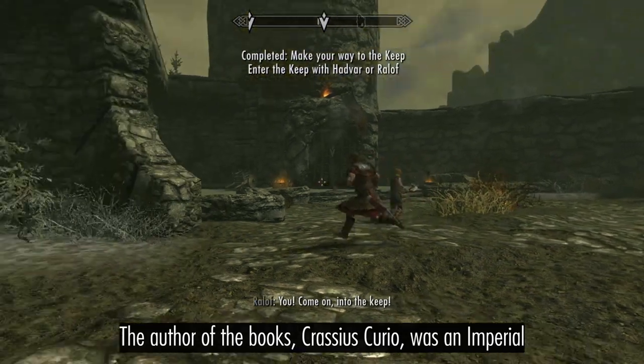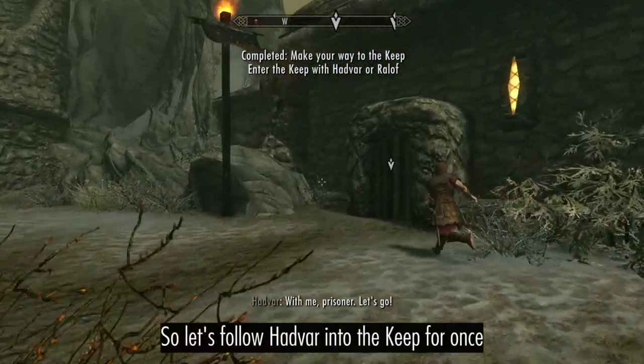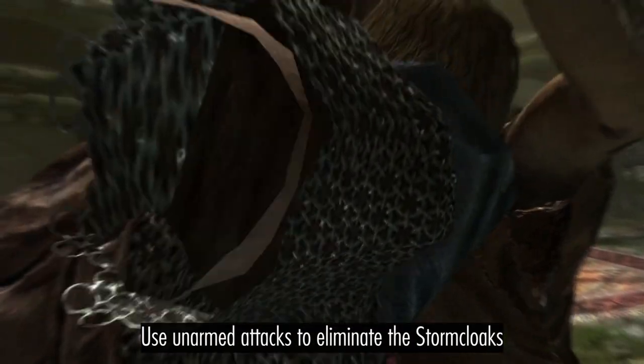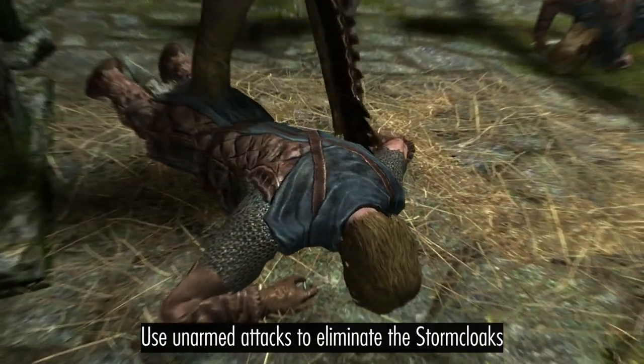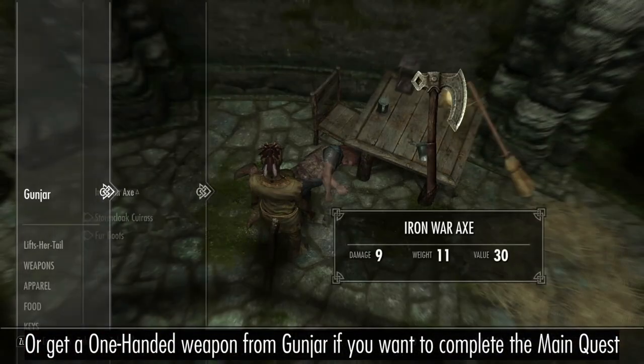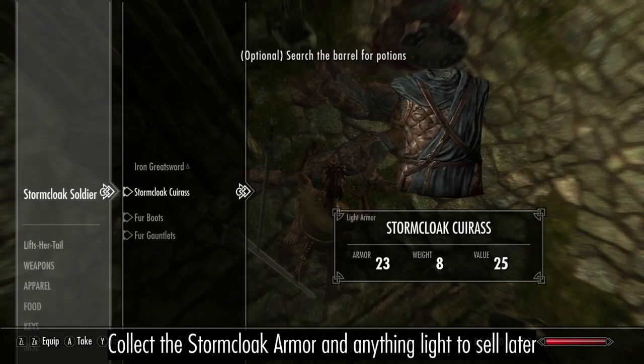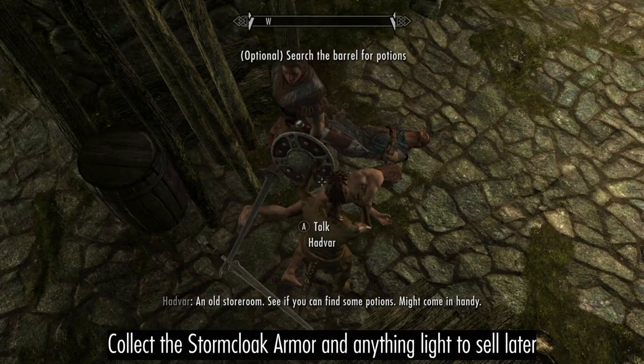Crassius was an Imperial, so let's do something different and follow Hadvar into the field. Use unarmed attacks to deal with the Stormcloaks, or grab a one-handed weapon if you intend to complete the main quest with this build. Collect the Light Armor, but not the two-handed weapon.